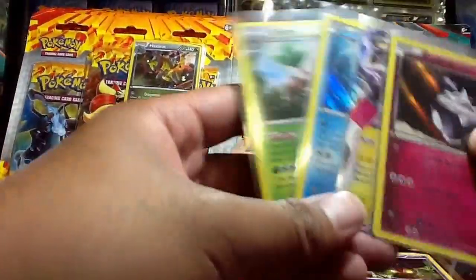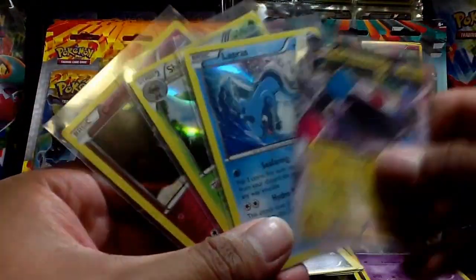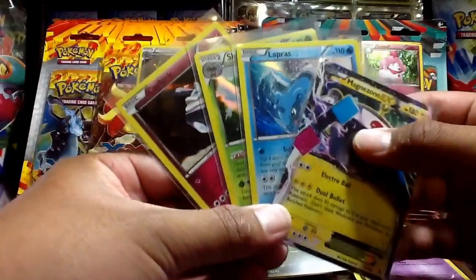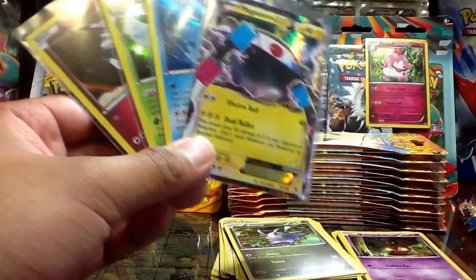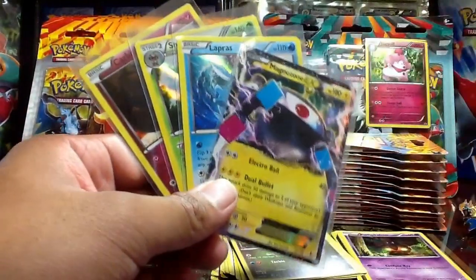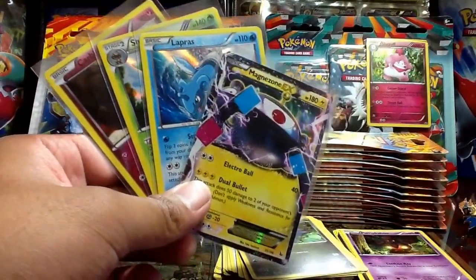So here's a recap of all the packs that I opened: we got Magnezone EX, Lapras Holo, Shiftry Holo, and a Carbink Holo. Hope you guys enjoyed the video, and comment below what you think of my blister packs back there in the background, or which one you want me to open first. That's it — hope you guys enjoyed the video. I'll see you guys soon, and thank you for watching.